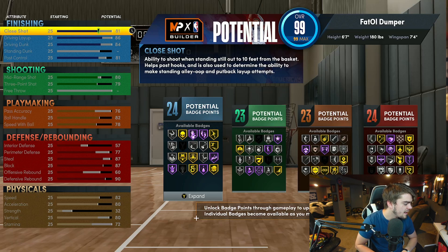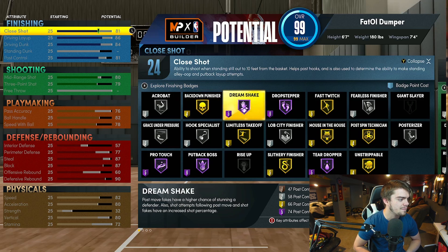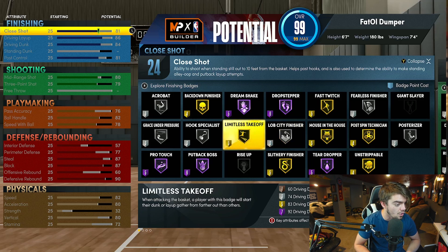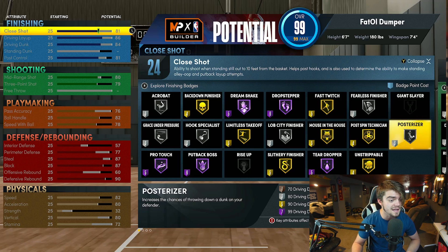I'm just going to go over a little bit of his badges. I find this build to be super close to how a Michael Jordan or Kobe Bryant build would play — he can really do everything. He doesn't really excel at anything; he can just do a little bit of everything, which is obviously the Jack of All Trades name. You can get Back Down Punisher, Dream Shake, Hall of Fame Drop Stepper — which is actually crazy for a 6'7" build. You can be playing a guard and just bully other smaller guards in the post. You can get Mouse in the House, Limitless Takeoff on gold, Slithery Finisher gold, and Posterizer on silver, which is actually pretty insane this year with a Skill Stick. If you can time it well, you can still poster on people.